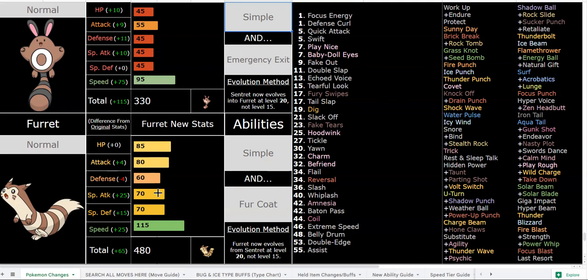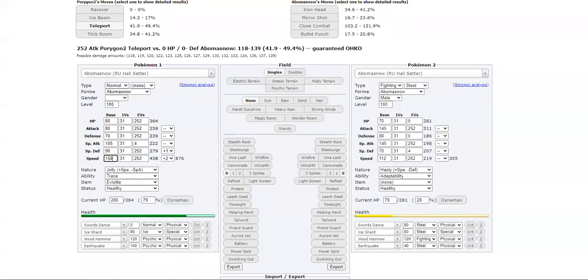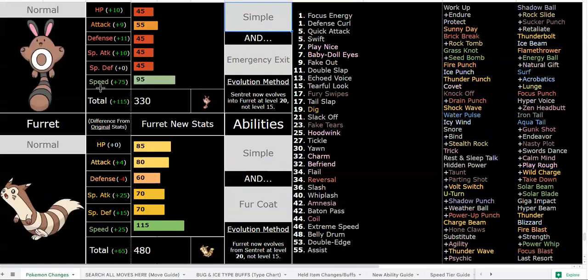With 115 base Speed and 80/70 offenses at +4 Attack and +4 Special Attack, you are extremely powerful. Even if you run zero investment in a neutral nature, at +4 Special Attack you're still at 528. With a physical attacker at zero investment you're at 588, and with investment you're looking at 777 Attack — it's very, very powerful.